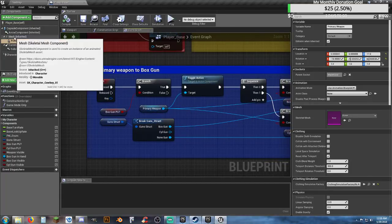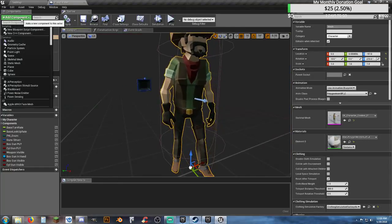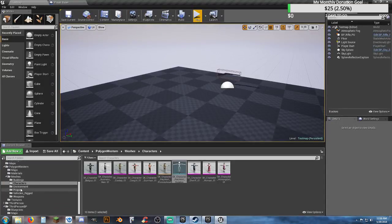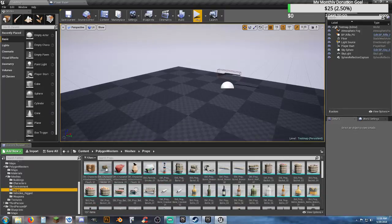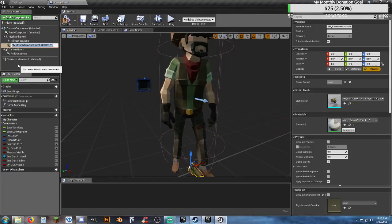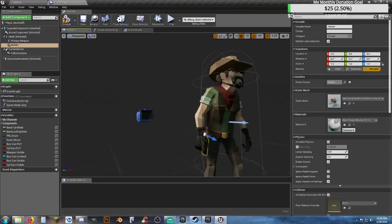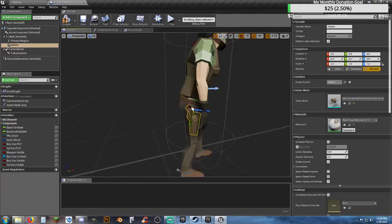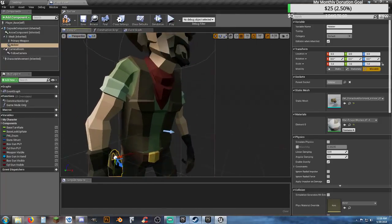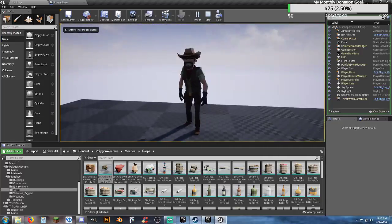We need to add another mesh to our player and add the holster in. Add a component — go to our props, find our holster. Add a static mesh component, set it to holster, and parent socket to holster. Now our character has a holster on his hip. Later we'll end up adding a pistol here so he'll have a pistol in his hand. Compile and save, hit play, and we see we have the holster on our hip. Nothing happens when we run over the rifle because we haven't told it to.